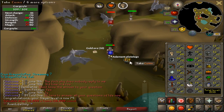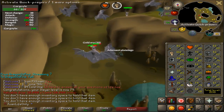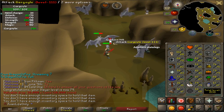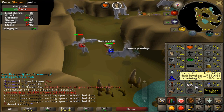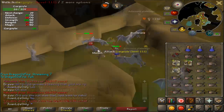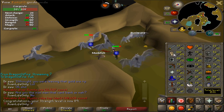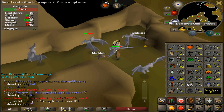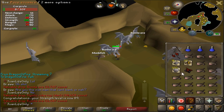And here it is — 79 Slayer. I went from the beginning of 78 Slayer all the way to 79 all in one day, so that's pretty damn good. I'm still trying to get at least one level a day, but it's pretty damn hard seeing as how I have 187k experience to go to 80. Just hit 89 Strength as well — that means one more level to go for my first level 90 skill.